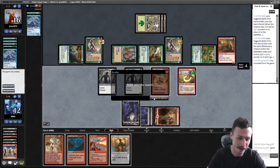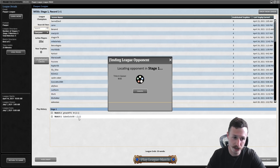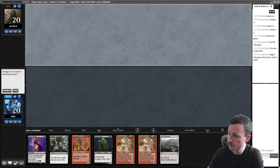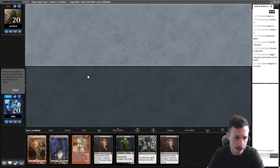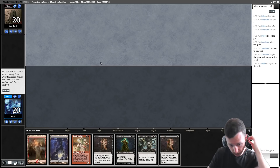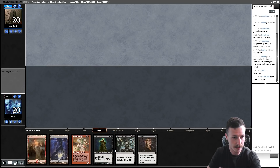Round 3: I mulligan my opening hand — Ash Barons, Street Wraith, no First Day of Class — not good enough. The second hand is keepable. I put back one Duress since I'd rather draw a random card than Duress if I don't know how good it is in this matchup. Opponent plays Radiant Fountain — probably a bounce-land control deck.